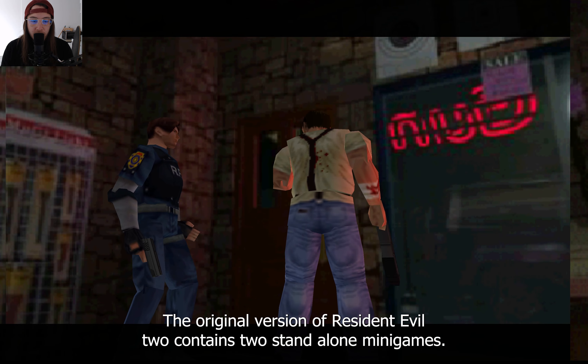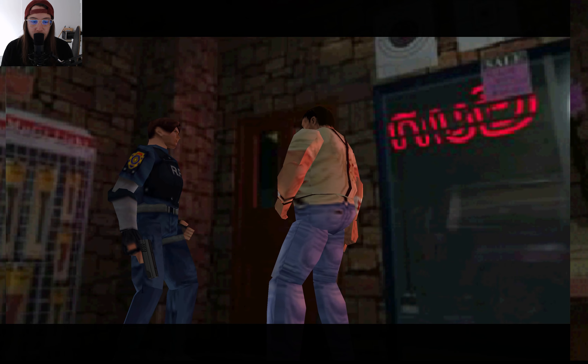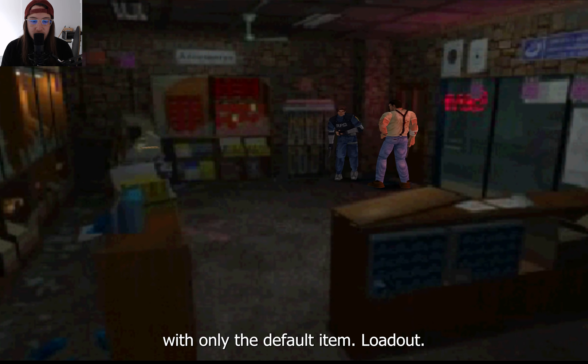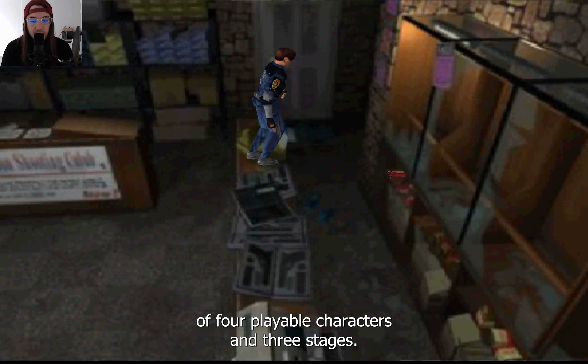The original version of Resident Evil 2 contains two standalone minigames, The Fourth Survivor and The Tofu Survivor. In both of these minigames, the player must reach the goal while fighting every enemy along the way with only the default item loadout. All later versions, except the Nintendo 64 version, add a third minigame, Extreme Battle, which consists of four playable characters and three stages.